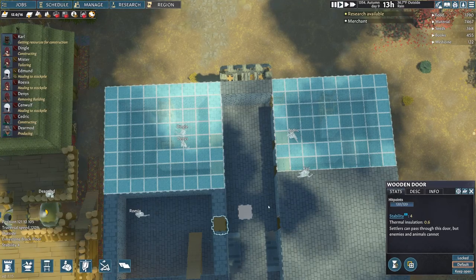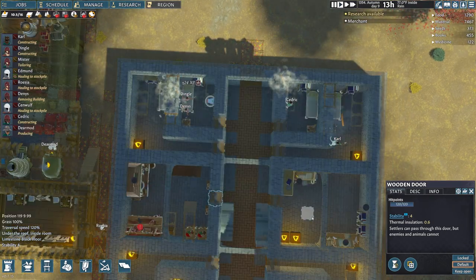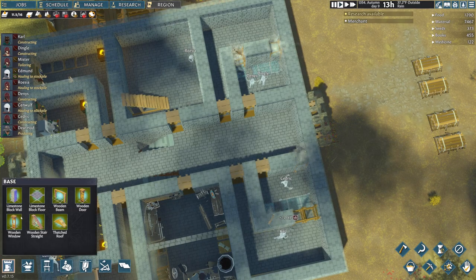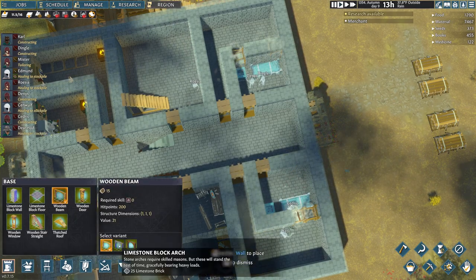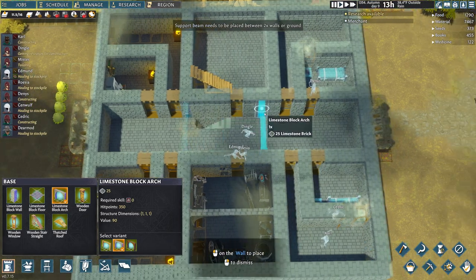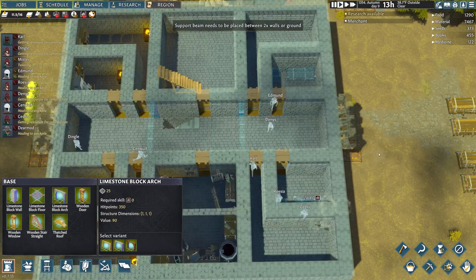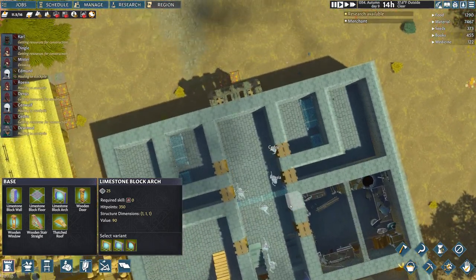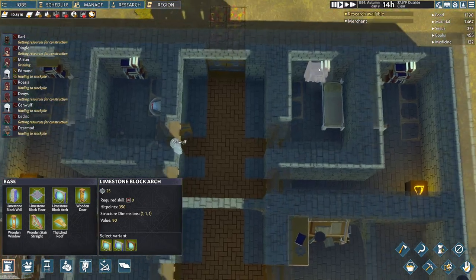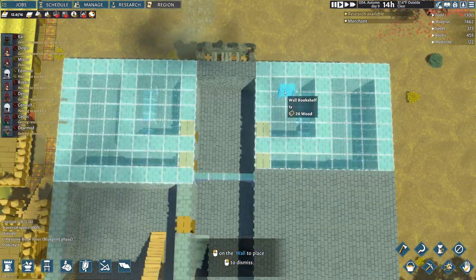Hello, merchant caravan! Maybe I'll remember to take a look at your stock when you finally show up, but it's likely that I will forget all about you. Let's get some arches in there to match our footprint down below. They have not cleared this stuff out — get back down there, and let's move this bookshelf as well.